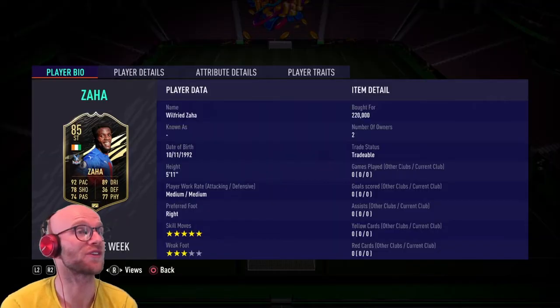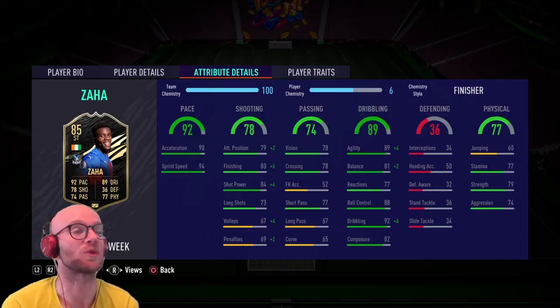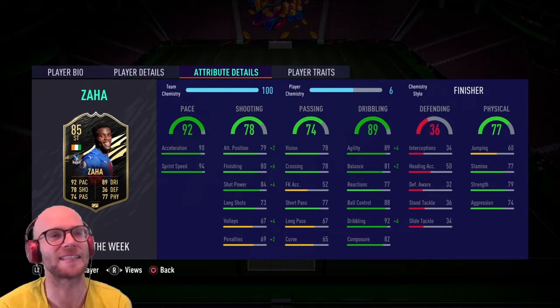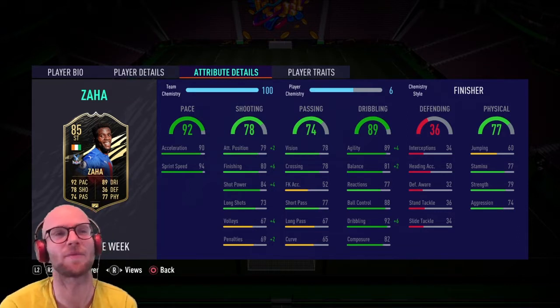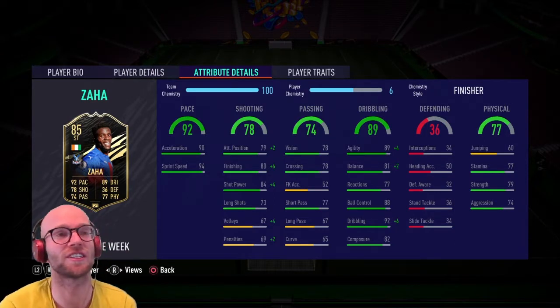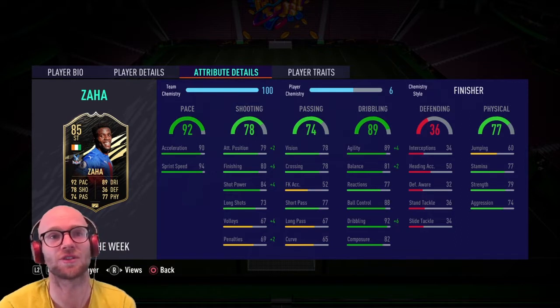First things first, Wilfred Zaha: 5 foot 11, medium-medium work rate isn't ideal, right footed, 5 star skill moves is perfect, and 3 star weak foot is a little bit bad. Looking at pace, a phenomenal 92 pace with 90 acceleration and 94 sprint speed. His dribbling is a little out of balance — 89 agility but 81 balance and 82 composure. 77 reactions is not great, but he does have 88 ball control and 92 dribbling. His shooting is average with 79 attacker positioning, 80 finishing, 84 shot power, and terrible long shots at 73. Don't shoot from outside the box — get inside, close one on one with the goalie. His physicals are also average with 79 strength, 74 aggression and 77 stamina.